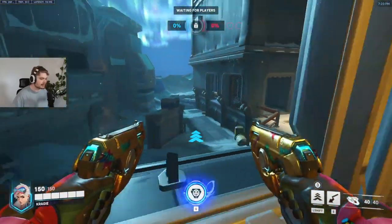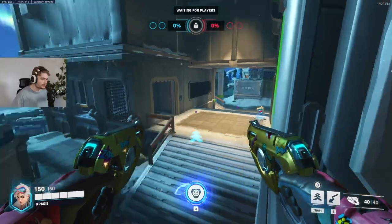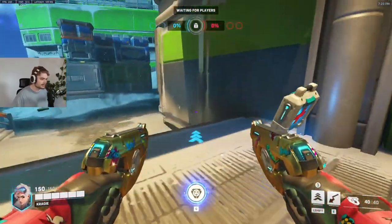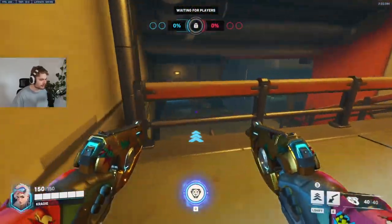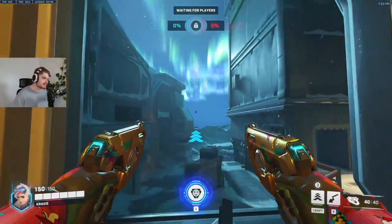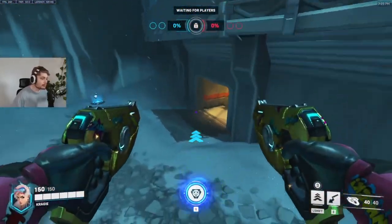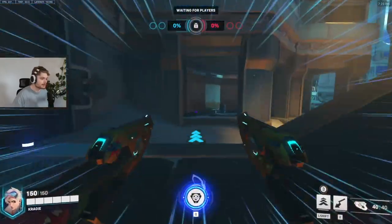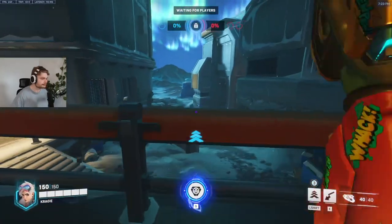That only really works if the enemy team is pushed up really far, and even then they can chase you down pretty quickly. It's only characters like Tracer that can get up here because others would have to run all the way around. This building is mainly just to get good positioning if the enemy team is pushing way too far up - which you would have on the other side as well.